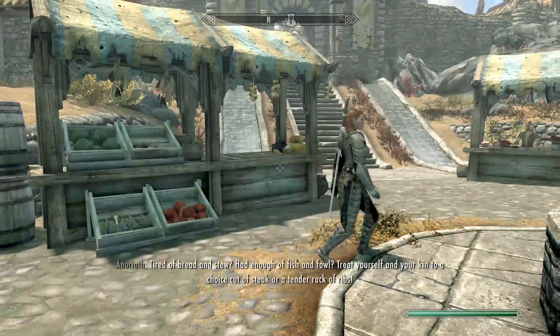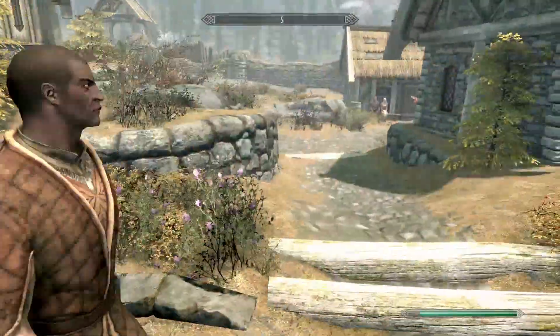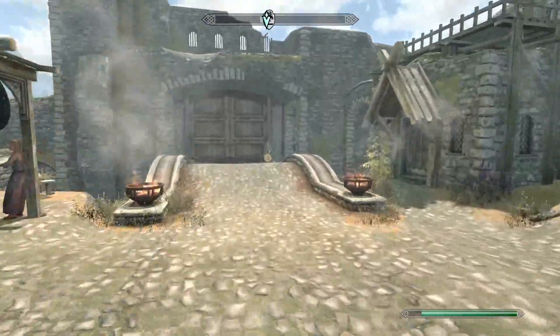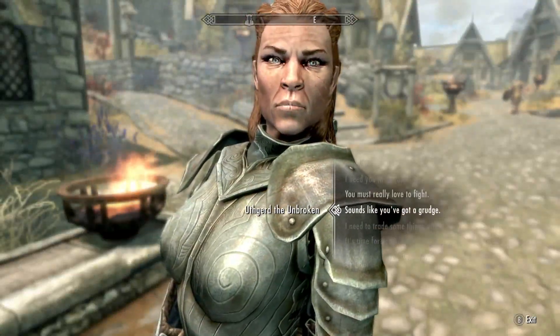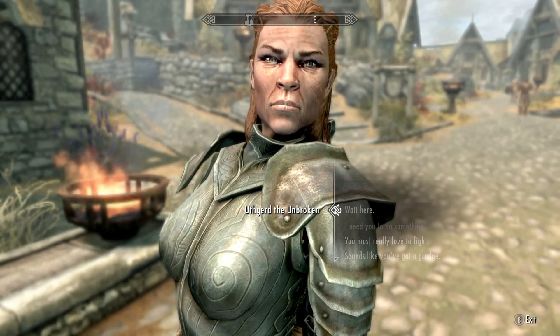You could do this with literally any follower in the game — Lydia is a good one that you get throughout the main quest line obviously. Let's just walk past and come over here to the front gate of Whiterun, and you're gonna talk to your follower here.